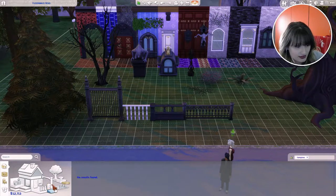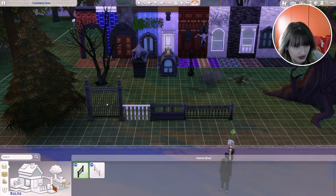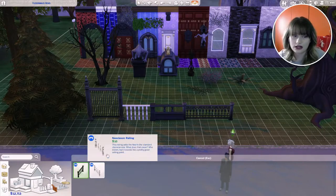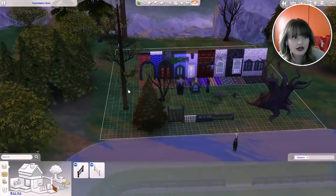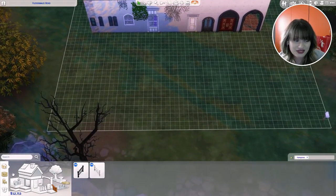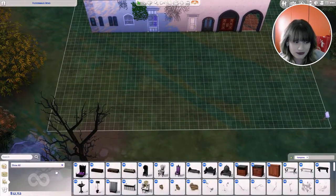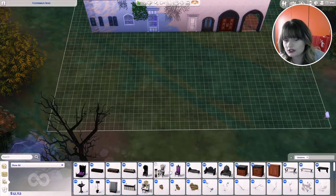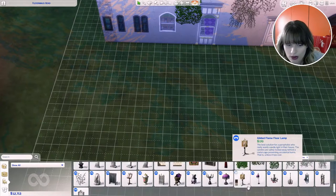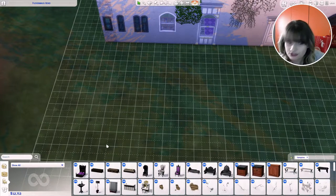We also got railing holders that go on your stairs so you can climb up without falling. Now on the other side of the lot I'm going to showcase everything in build and buy. It's already filtered by objects so I'm just going to place them down one by one. We got a lot of objects, so let's get started.